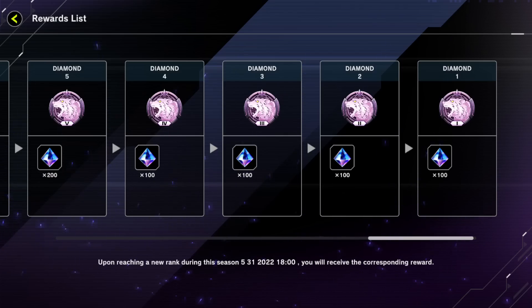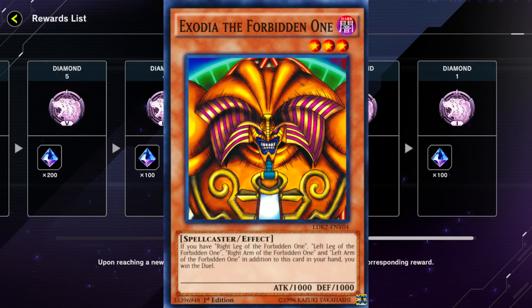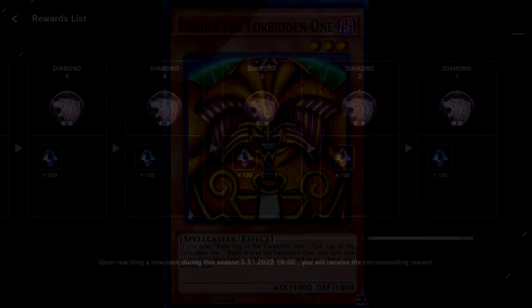In today's video, I'm going to show you some of my first games in the new season. I decided to try out Exodia for some reason. I think it's one of the worst times to play Exodia right now because a lot of the Platinum players are trying to grind through Gold using meta decks. Because of this, I lost every single time I went second, but I won almost every single time I went first, so I still think this is one of the most consistent Exodia decks in the game. It's not going to be great going second against meta decks, but that's Exodia for you.